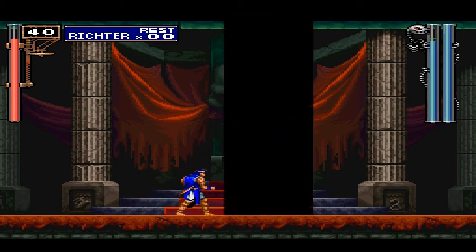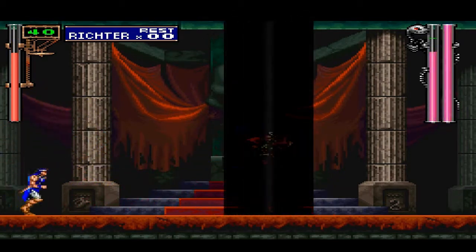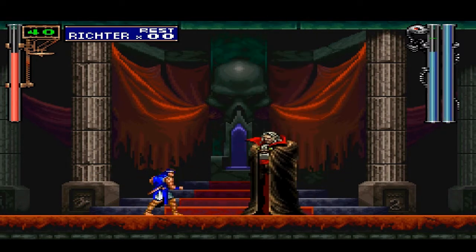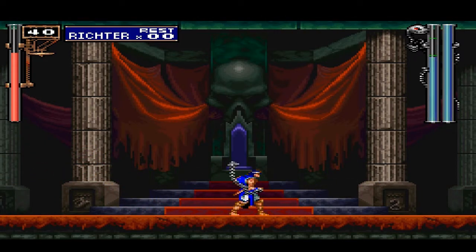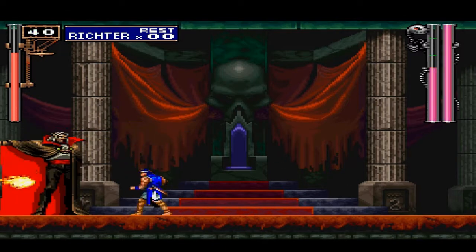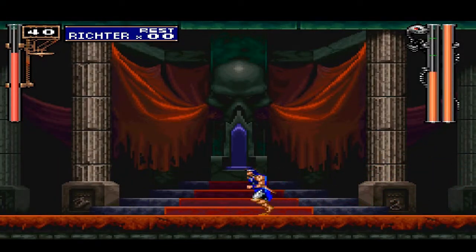Basically, Dracula is going to throw those fireballs and then I'm going to keep getting hit because I keep forgetting the exact timing to do the funky backflip to get over them. Normally he says 'behold my true power' and then you jump over that. See, I've got it this time — that's what I meant to do every time.